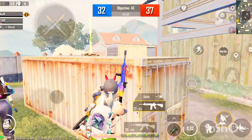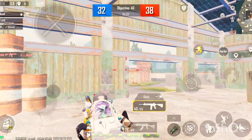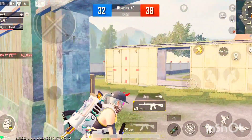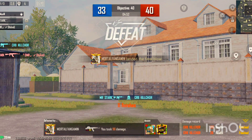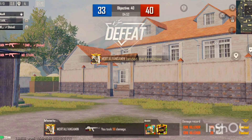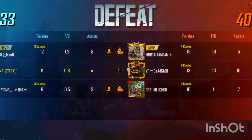Half of the match is over and the red team is in the lead. Killed — the red team is unstoppable. The red team is in the lead.